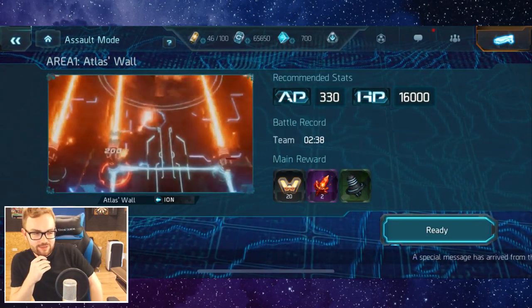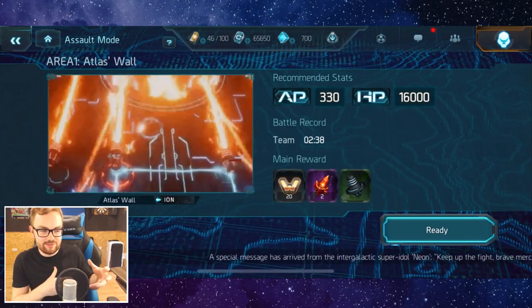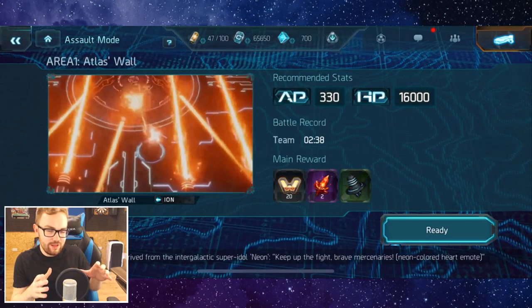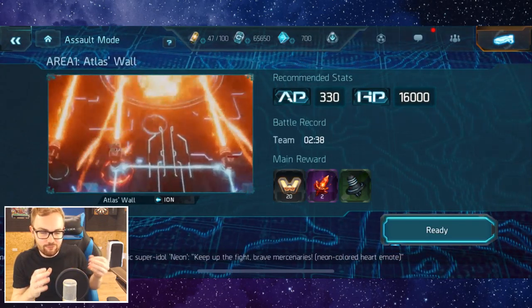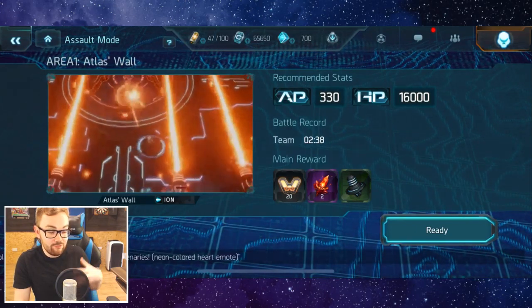Essentially you're fighting three different walls that need to be brought down at health thresholds at a very similar time. So ideally you need to split the damage between all three of them, or else they seem to shield and regenerate. Get them down together while also dealing with and hopefully cleaving a lot of the cannons and stuff that's spawning.